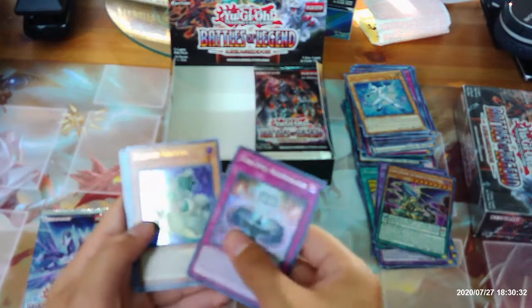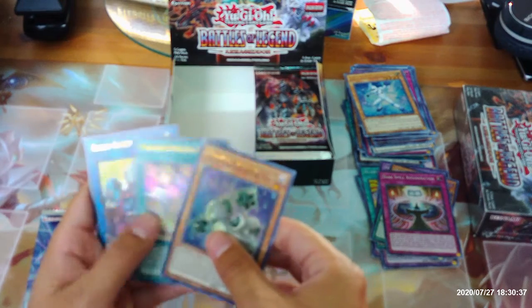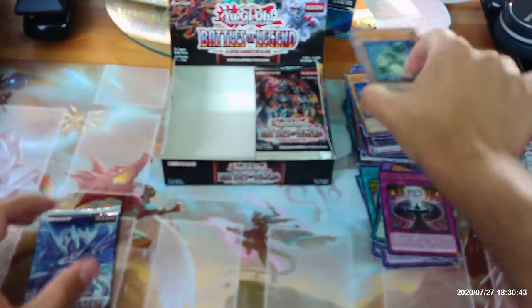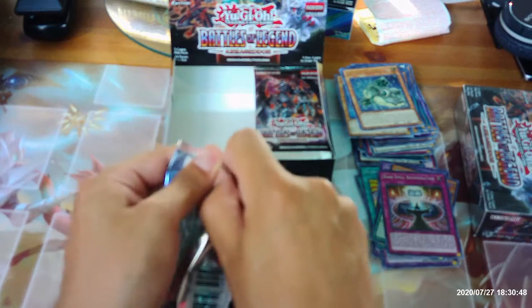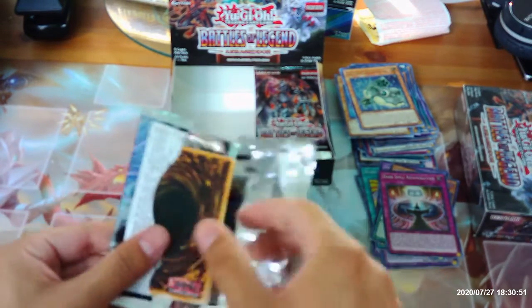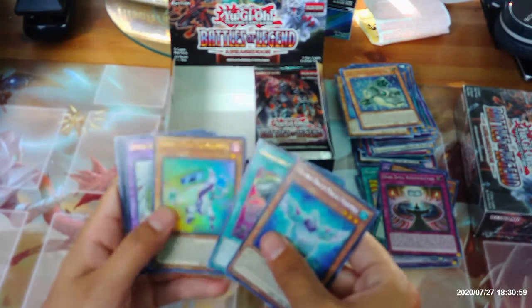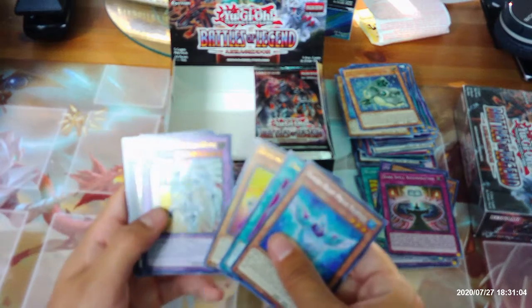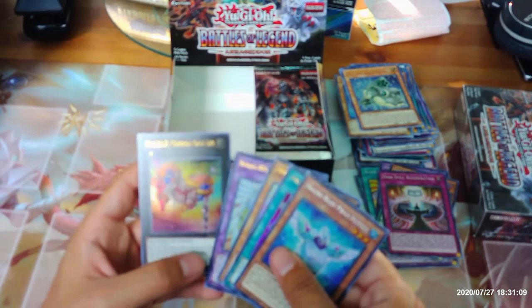Dark Spell Regeneration, Formud Skipper, Appliancer Electrical World, Cross Sheep, and Flower Cardian Cherry Blossom. Last pack on the left side: Glacial Beast Polar Penguin, Obedience Schooled, Appliancer Copybuckle, Elemental Hero Shining Flare Wingman, and Number Two Numeron Gate Devay.